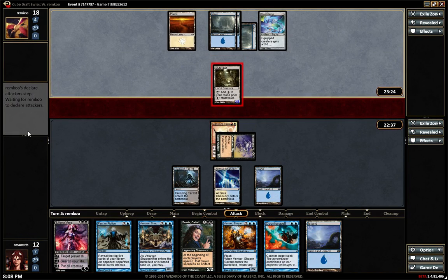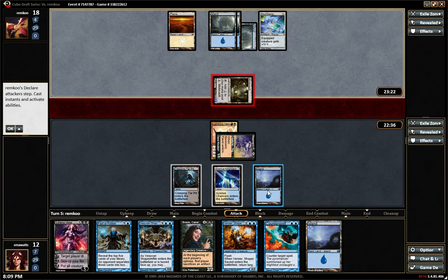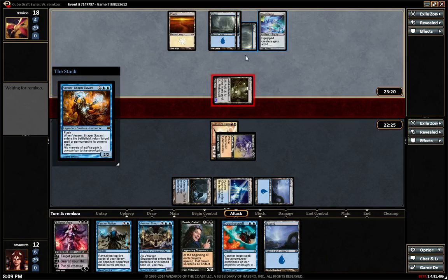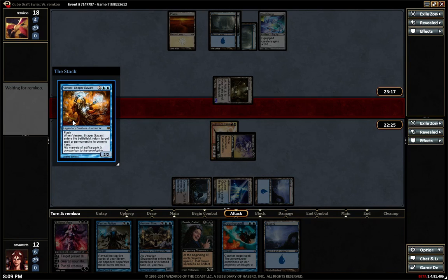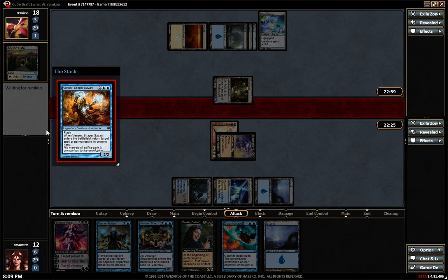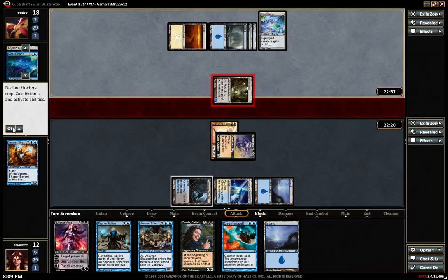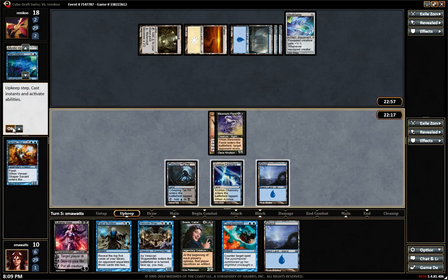I actually can't Venser the Muta Vault — I just realized because it's a non-land — so I think we play Venser. I'm just going to trade it for the Muta Vault and bounce his Skull Clamp. Four mana with buyback — really? That was a terrible play, like what I did was pretty bad.